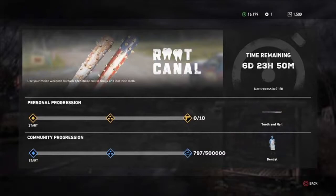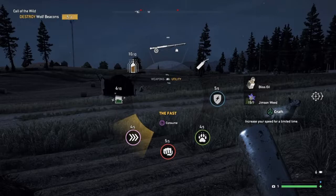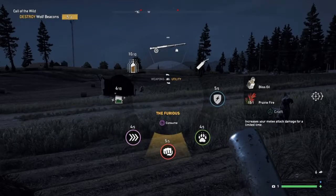This week's live event involves melee killing 10 piggies and then recovering their teeth. There are two consumables which are going to make this a lot easier. The first is the Fast, which increases the speed at which you can cover ground and take down those piggies, and the Furious, which will massively increase your melee damage allowing you to one-hit kill any enemy you come up against.